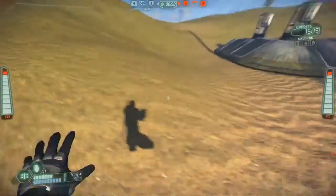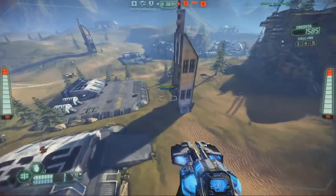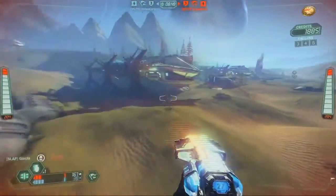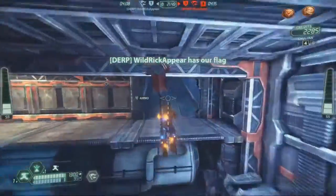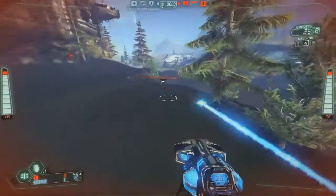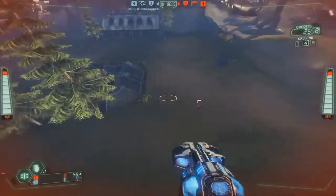The headline feature of this update is a variation on Capture the Flag we call Blitz. In Blitz, every time your team scores a flag capture, the enemy flag base changes location, often to a more secure area. So you're going to see more varied flag capture routes during each match, and different team tactics are required to defend and capture those flags as the stand moves.